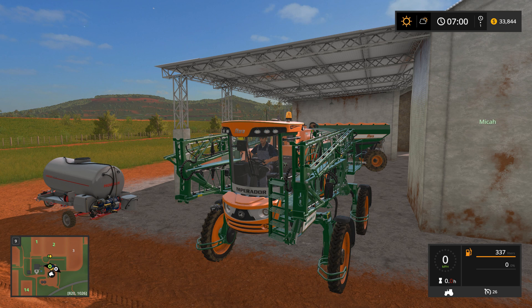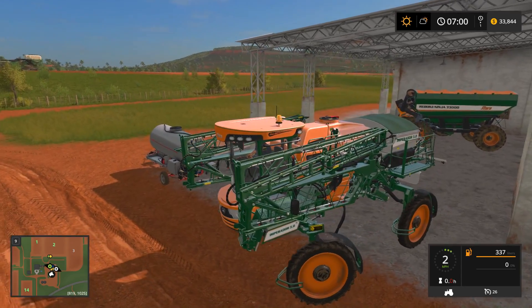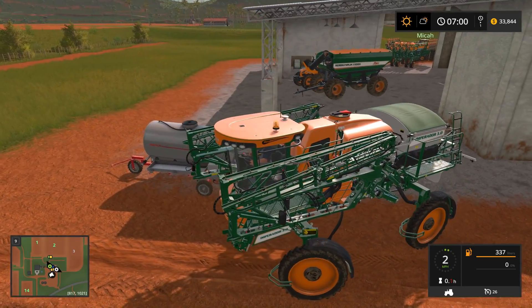Ladies and gentlemen, welcome back to Estara Farm. Micah and I are here working on our farm, and we have the Imperador. We're getting ready to fill this guy up and then get it out on the field and use some solid fertilizer. I'm going to fill it up with liquid too, though, just so we have it.